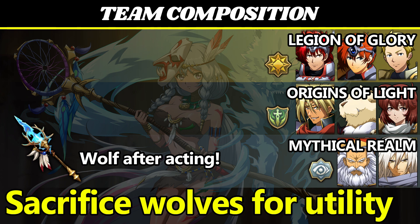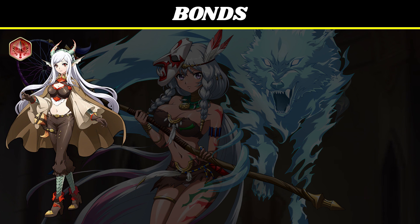She's a member of Legion of Glory, buffed by Ledin, Elwyn, and Grenier; Origins of Light, buffed by Deehart, Jugler, and Freyja; and Mythical Realm, buffed by Ghisaroth and the Sage of the Trees. For bonds, Akka only needs to unlock the attack bond for Renata. Her own bonds aren't even locked behind other SSR characters — she only needs Matthew and Sophia.